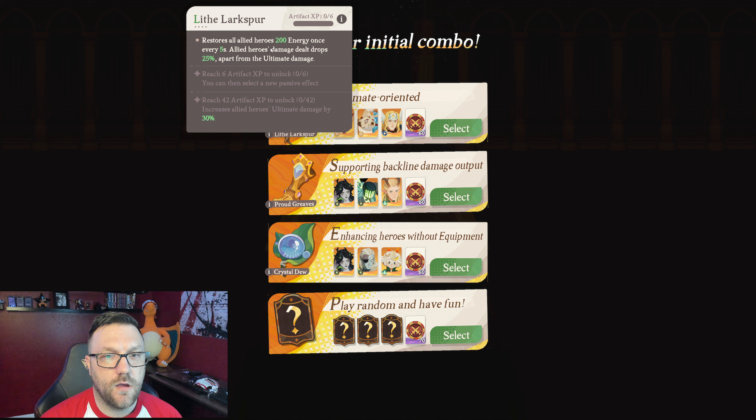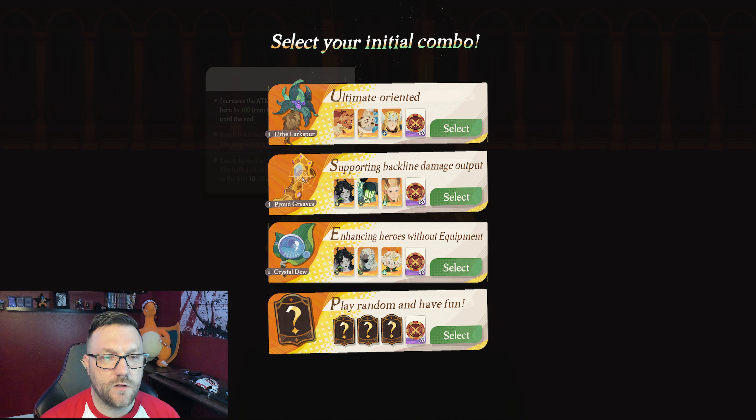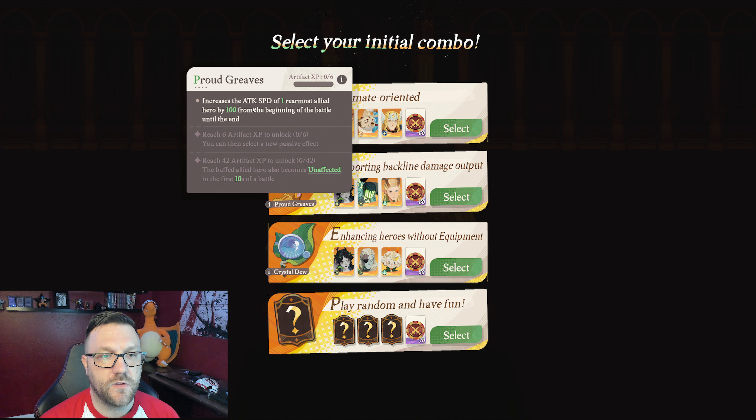So obviously we can see this one is going to be based off of characters using their ults a lot and whose damage is output by their ults. This is good for a couple different synergies — Light Bearers is a good one. If you're running either Muriel or Vala, both get a lot of damage off their ults. I try to avoid anything that is just based off of one hero, because it means we have to get lucky with that hero and get their optimal equipment early for them to be truly effective.